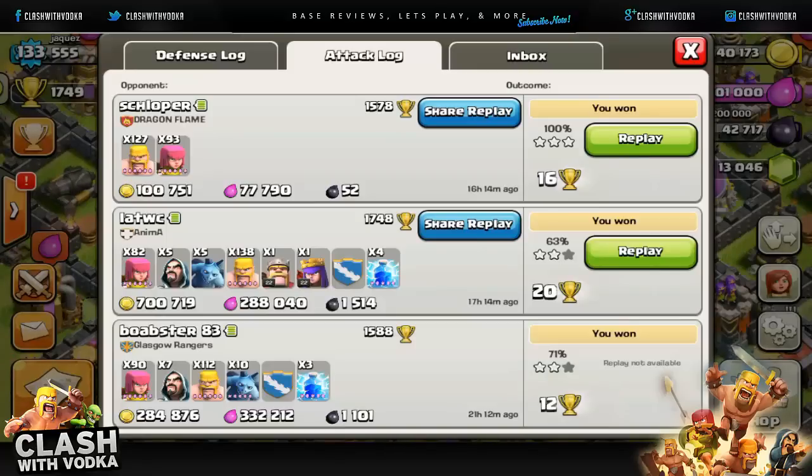Most of you guys already know that I pretty much just farm in Crystal. I don't farm in gold, I don't really be down here in gold, but a buddy of mine told me to just try gold, go down in the gold league. It's been working for him — he posted some screenshots up on Instagram of two raids where he got over 5k DE, so that was pretty crazy.